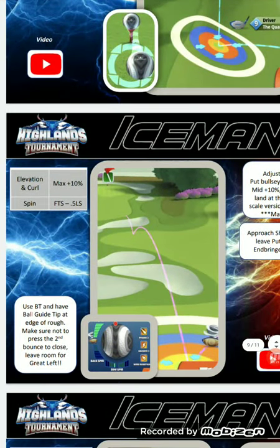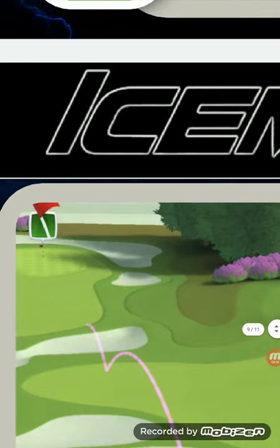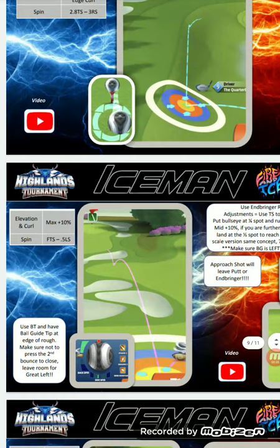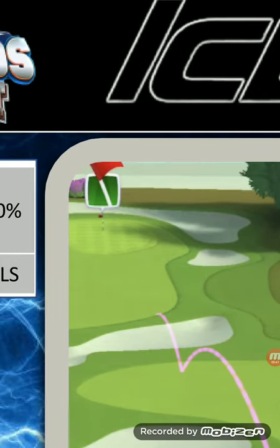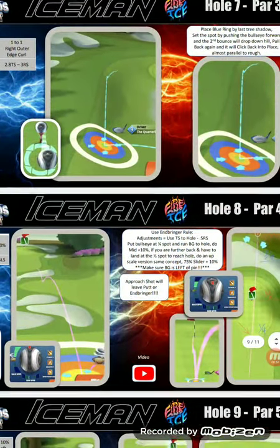Full top spin, half a bar left spin. Don't press the second bounce too far. You'll notice that by the tip not being too far past the other rough — the second rough there — leave yourself room for a great left, because even if you hit great left you're fine. That rough opens up to the left and slopes down, so it gives you more room. Don't press it, you'll be fine.